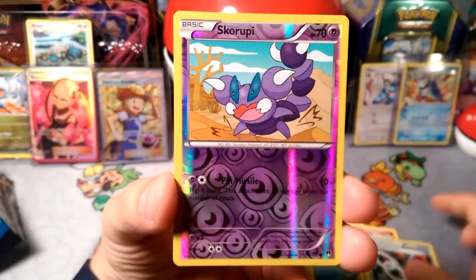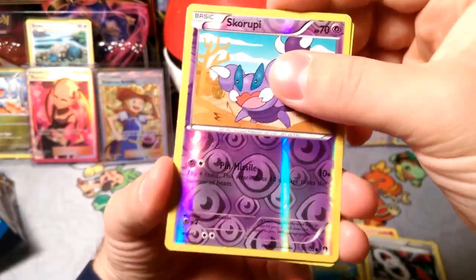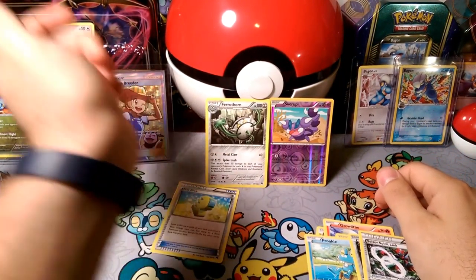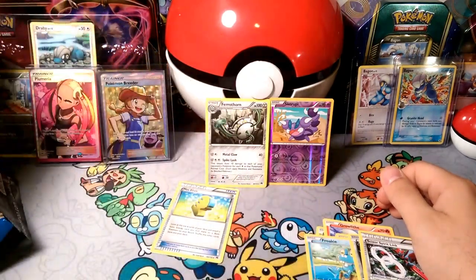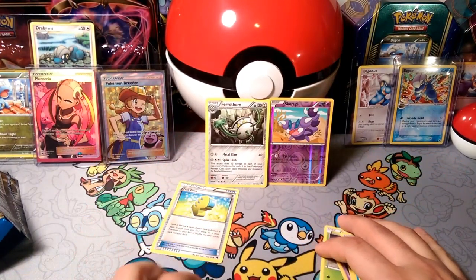Mawile, Scissor Spirit Link, a Reverse Foil Skaroopi with that Pin Missile. And our rare in the pack is a Ferrothorn. I forgot you were in this set, Ferrothorn. That's why I have so many Ferrothorns in my bulk rares — I have like 200 rares in a pile. I have a lot of Ferrothorns, and that's probably why, because I have a lot of break packs.